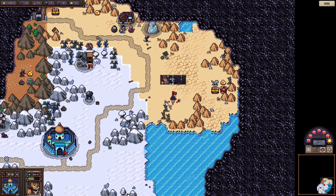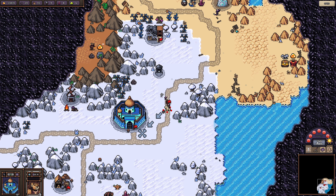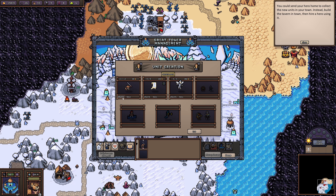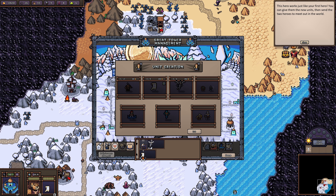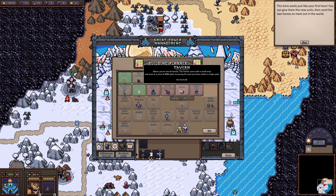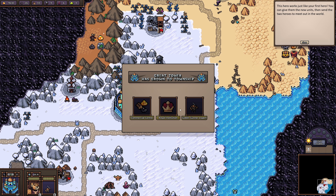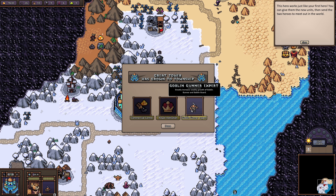Okay let me do another battle here real quick. Then heading back to town — all these enemies are now impossible because I've lost all my dudes. A new week has begun, towns have renewed unit growth, and this week defenders gain plus five defense. Let me move units outside and bring them to me. The tavern lets you recruit heroes — they come with a small army for 2500 gold.